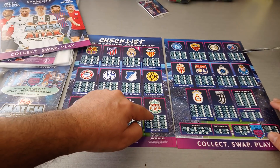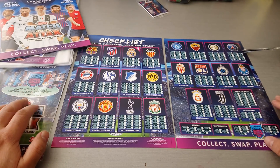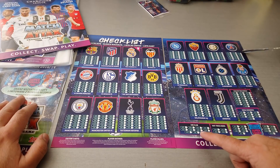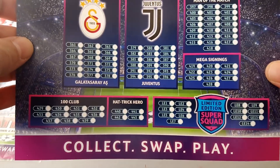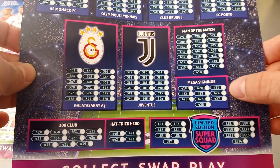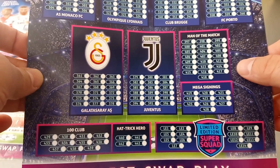Each team has got the usual 18 cards — it's gonna have the badge, probably also the duos and star players. As we open the packets we will find out. There are 11 100-club cards, 4 hat-trick heroes, 14 limited edition cards, 11 mega signings and 22 man of the matches.